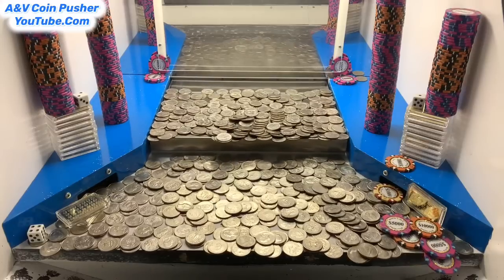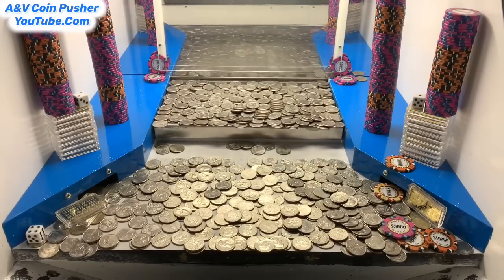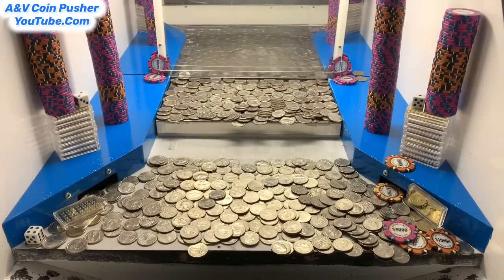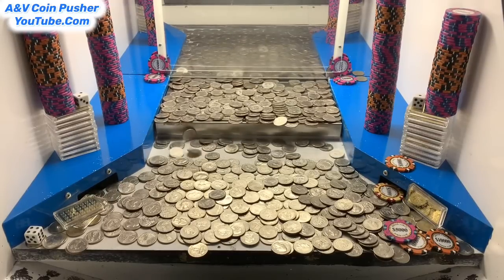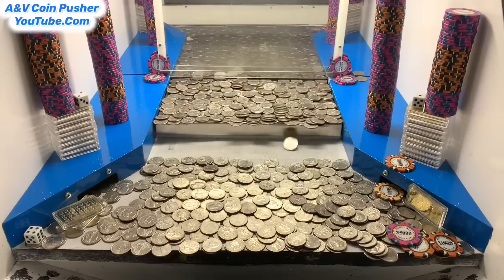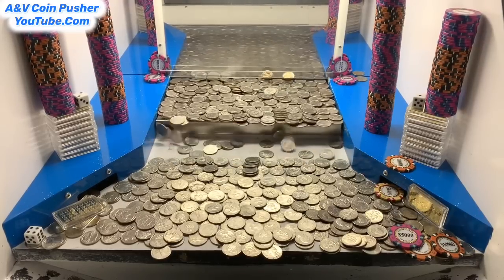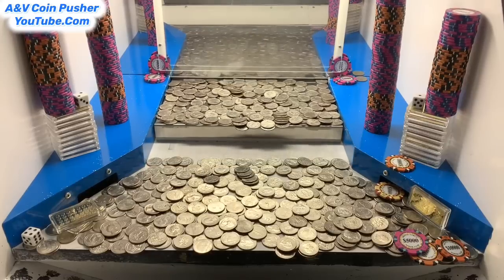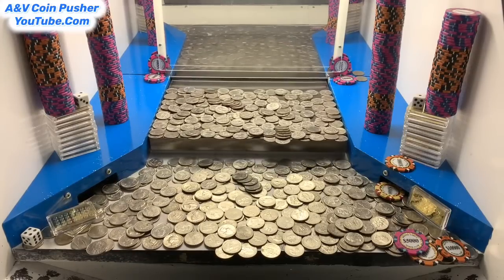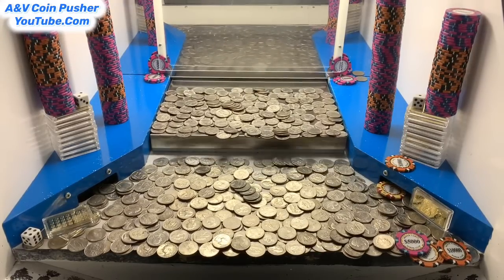That dice on the left side is getting real close to the edge — let's stay on the left side for a bit. The dice are the most important things to win. We're doing decent on quarters, got about 175 now. Also, whenever I pay that 15 million to move those towers, they'll add a bunch more quarters to the play field, which should help get a consistent return. That dice on the right side is right there on the edge!